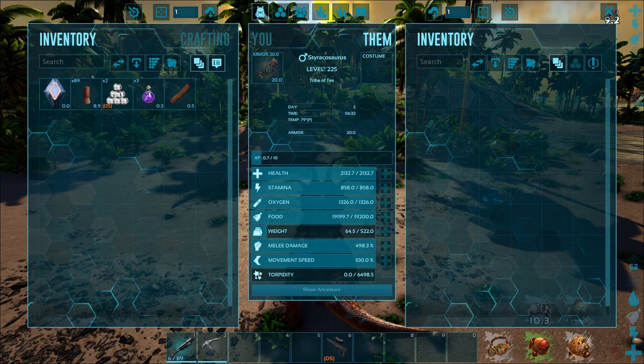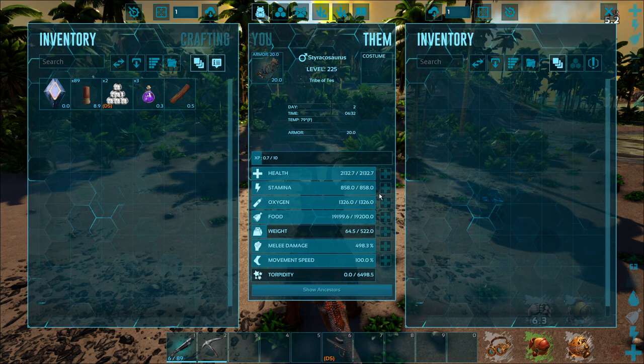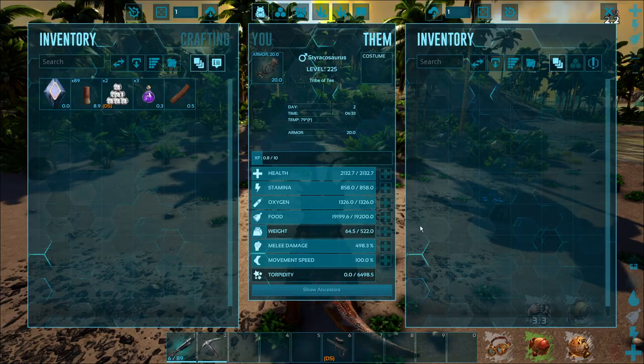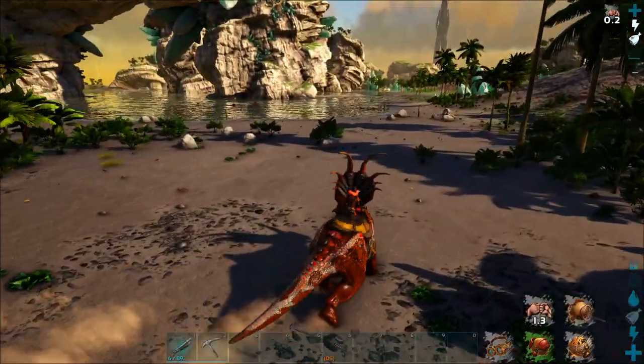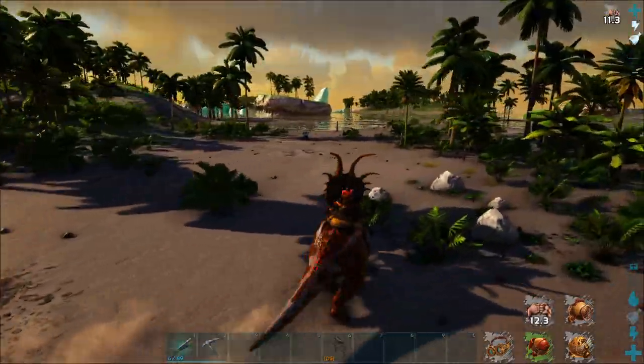2100 health for level 200 — I mean, it's not great. Pretty decent stamina, and it actually drains relatively slowly as well. Average weight — still kind of low weight for the level of the creature.